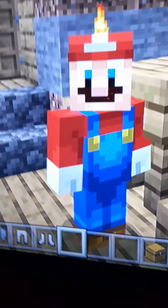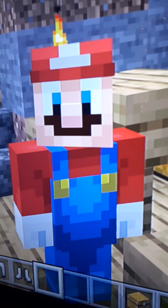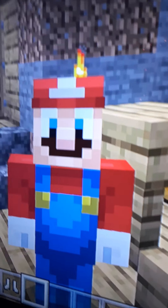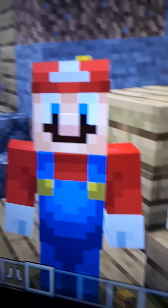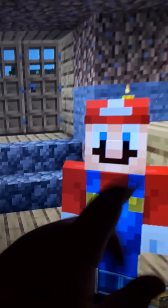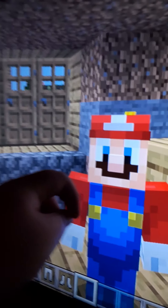Coming up next, we have Mario! He has the nice golden buttons on his overalls, the white gloves, the overalls going down to his brown shoes, the detailed mustache, the detailed face, the detailed hat. There are two versions of Mario and Luigi in this set, but I'm not going to show both of them — one reason is it's going to take a long time, and second reason is my feet are hurting.